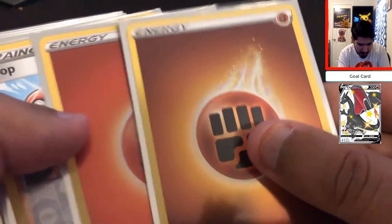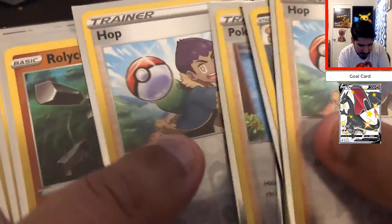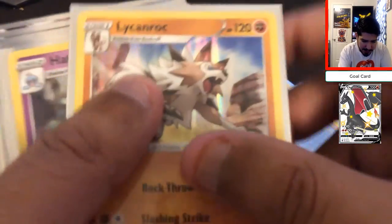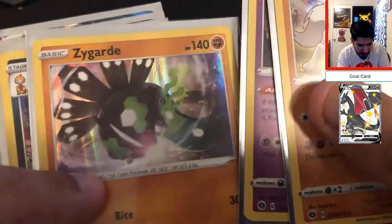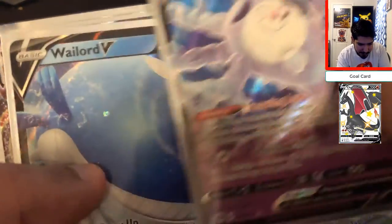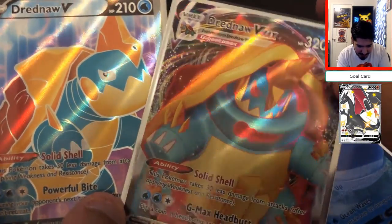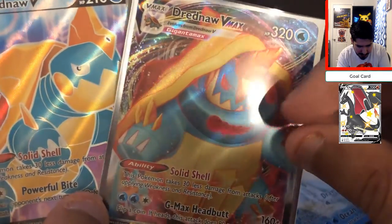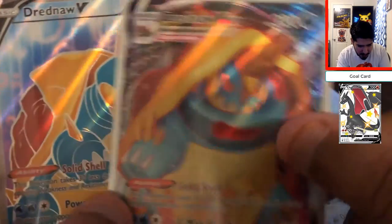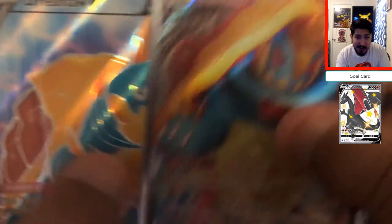For the recap: we have two holo energies, Hop reverse, Scrafty reverse, Victini, Marnie, Pokémon Center Lady, Hop, Roly Coly, Centipede, Beedrill as the reverses. For the holos: Lycanroc, Hatterene, Zygarde, Scrafty, Altaria, Obstagoon. For the V cards: Venusaur, Corsola, Wailord. And for the full arts, we pulled the pair — full art Dreadnought and full art VMAX Dreadnought. Not the best cards, but hey, a holo is a holo. I'm okay with these two — it's definitely not a Charizard, but this was a very successful ETB, especially paying retail price.